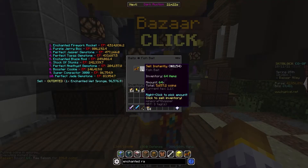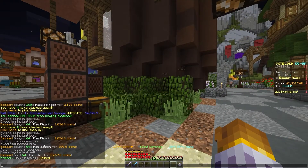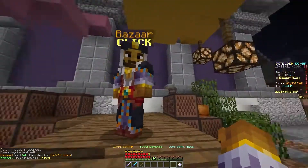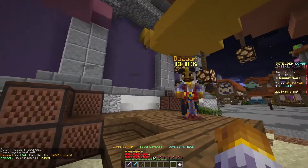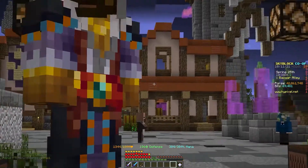Now we can resell that fish bait for 5,657 coins, which is a pretty good profit off of what we bought it for. That flip tends to work whenever people are fishing, which is pretty much all of the time. So I would highly recommend you work on that flip as well.